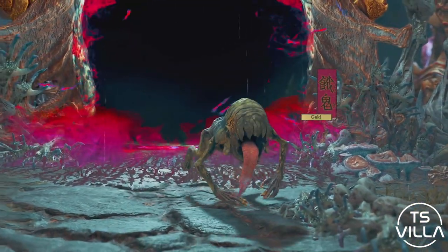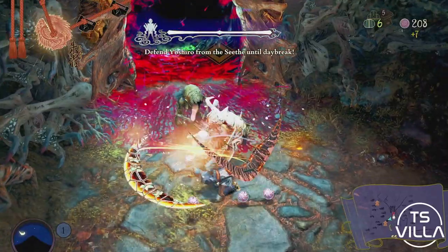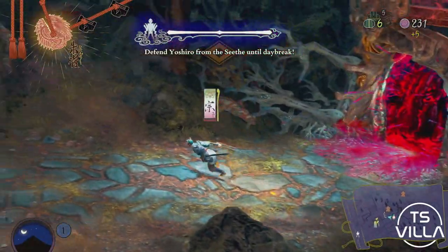Once it hits sunbreak we get a little animation as the monsters called Seath come through the gate. We are free roaming here, hacking and slashing away with our character, which I think was absolutely awesome — it's one of the selling points for me.